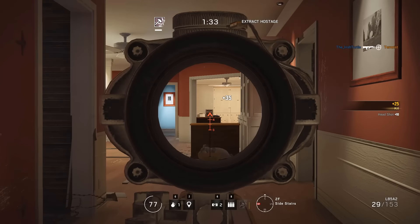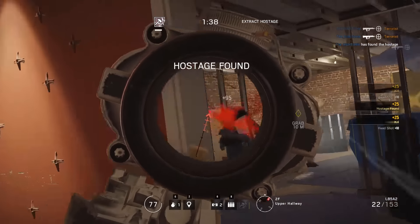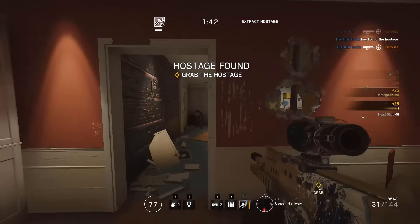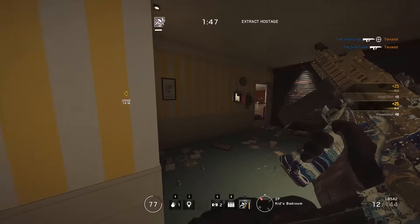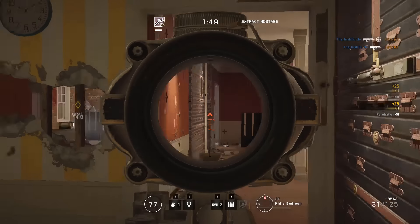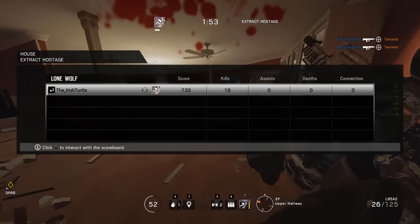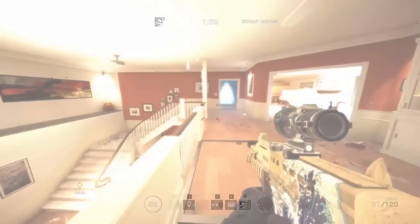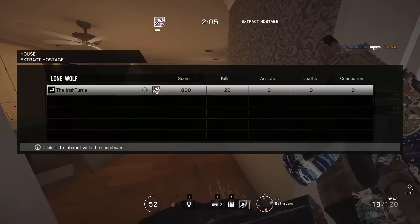Realistically, if you actually add it up, the best way to get renown is through terrorist hunt, because it takes 3-4 minutes and each time you're earning 150 renown, which adds up quite quickly. By two games, which is about the same amount of time it takes to do a casual, you've actually got a 50 renown lead on how much you would get if you'd been doing casual. And again, the same thing with ranked — comparatively, you'd have made more by doing terrorist hunt.